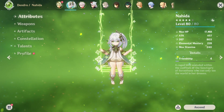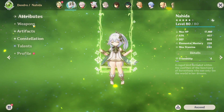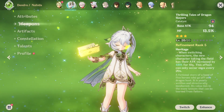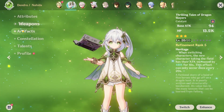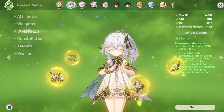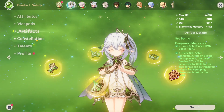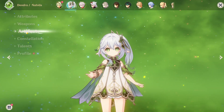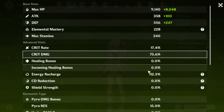Just to emphasize how broken this character is, I'm going to go ahead and share what my current Nahida looks like in game, and that's going to be the background footage that I use to clear the abyss. Very minimal investment, pretty much garbage artifacts, garbage weapon. It just goes to show just how strong this character is.